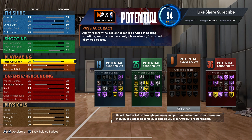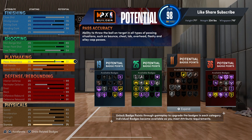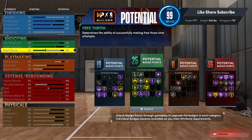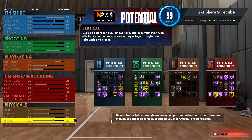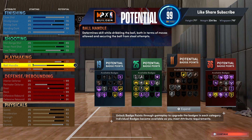Your pass accuracy we're gonna max that out at 77. And you got 11 playmaking badges. You don't have Quick First Step - you're on a 7'1 build - but you got all the passing badges you need, all the playmaking badges.